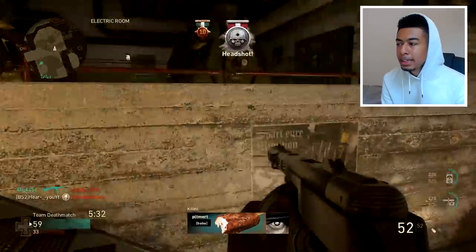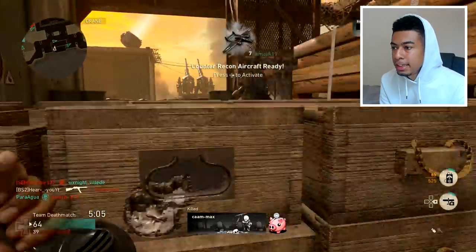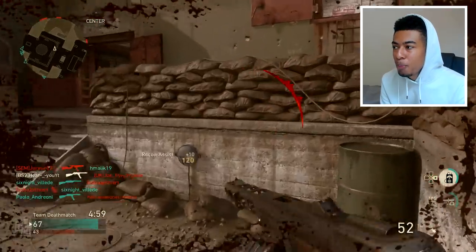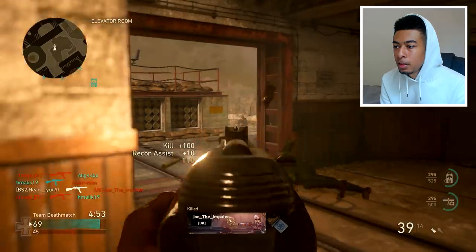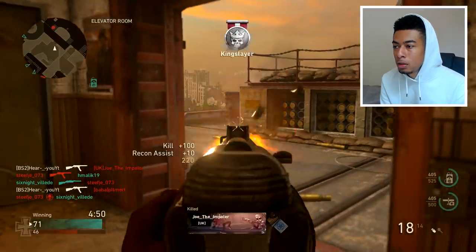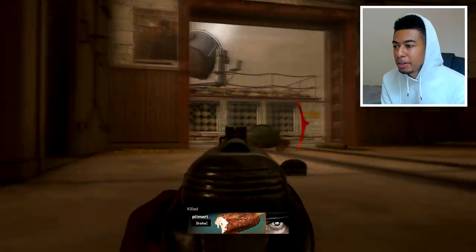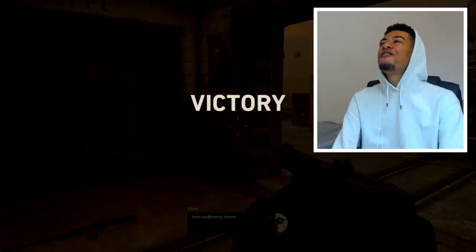Come on, get that UAV again. We're just tearing through these kids. I'm not using the Gewehr right now literally just because I've got no ammo in it at all. He's weak — he knew not to challenge though. Let me lie down. He's probably gonna challenge now I'm stunned, but no — get off of me mate.